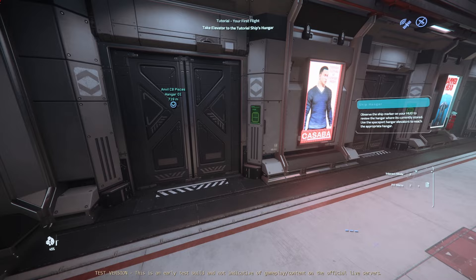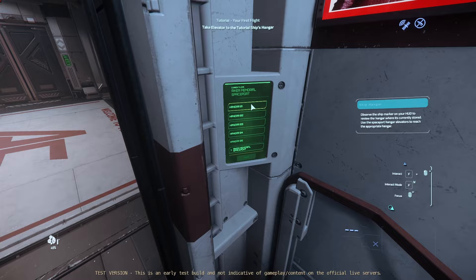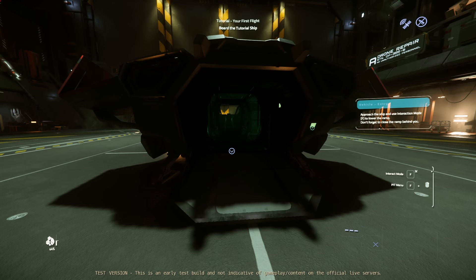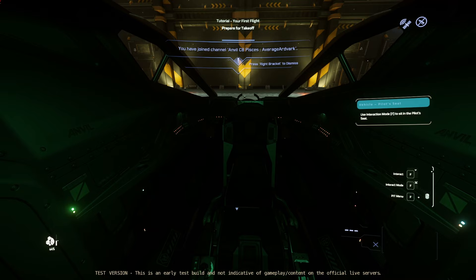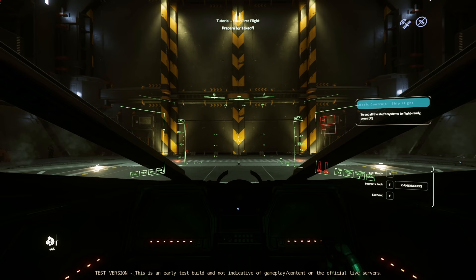Observe your ship marker on your HUD to review the hangar where it's currently stored. Use the spaceport hangar elevators to reach the appropriate hangar. Approach the ship and use the interaction mode to lower the ramp. Don't forget to close the ramp behind you. I do kind of wonder — just spitballing here — does the tutorial process kind of take the magic out of the discovery of the game? That was a big thing for me when I first got to my hangar and saw my Avenger Titan. That was a big dramatic start to the game. Maybe it doesn't, but for me, I'm kind of glad I didn't have a tutorial when I started.